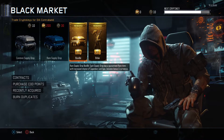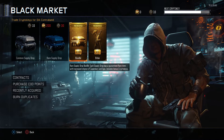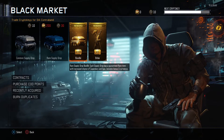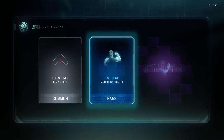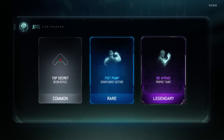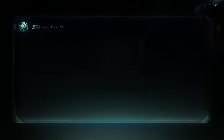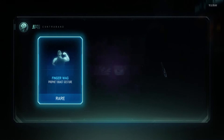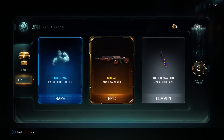As you can see, I've got 10 of these rare supply drops, which is a guaranteed rare item. Let's see if I get any better luck in that. Come on. Common, excellent. Rare, gesture, and another taunt. Well, that's disappointing. Come on, give me a rare weapon. Man-o-war camo and a combat knife camo.